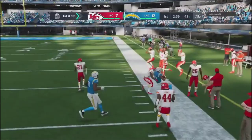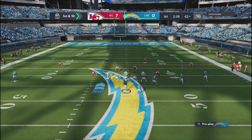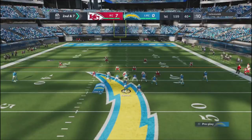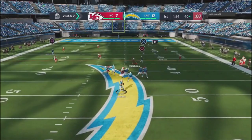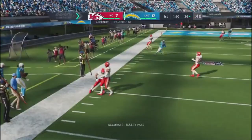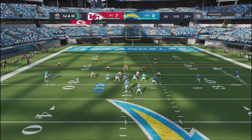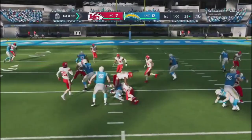I jumped out of the Gun Y Off formation and went into a run. I hit the bubble to the opposite side — nobody was over there, so that's why I hit it. Then I go to verticals, one of my base plays. He's running Cover 4, I drop it down but get a strange animation again. Typically I can throw that ball without issues, but I was getting a lot of strange animations to start the game. I pop that little hitch route and get a first down.